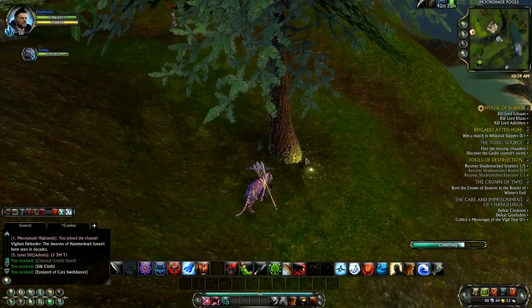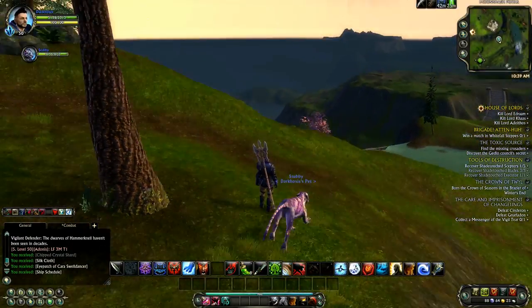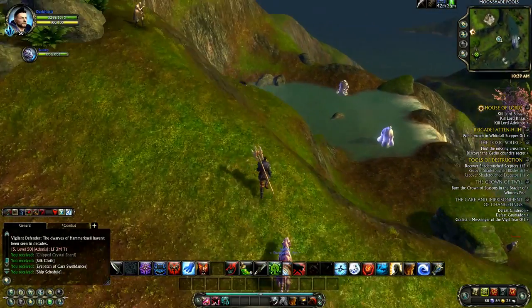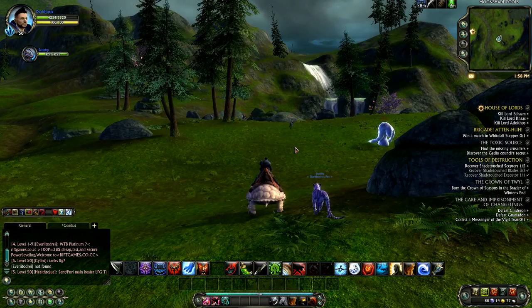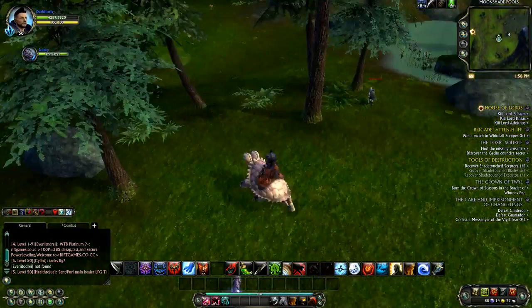The general locations for artifacts are behind trees and all those good things. The mobs are just at the level where they aggro you at level 50. If you're a lower level, you're going to want to be at least 36th or 37th level to mess around over here, because that is the level of the mobs around here.